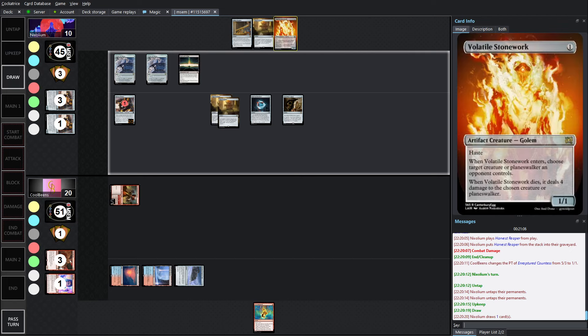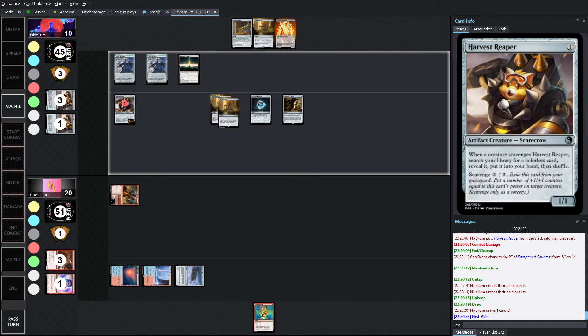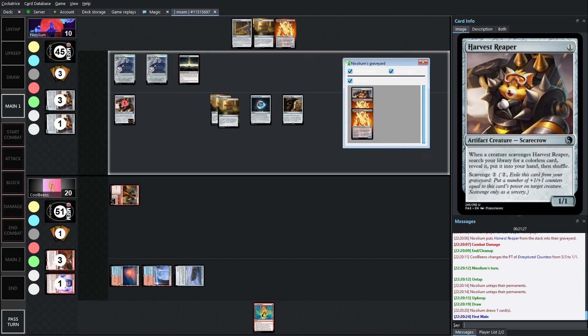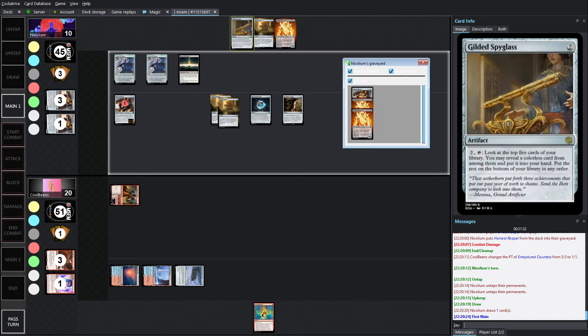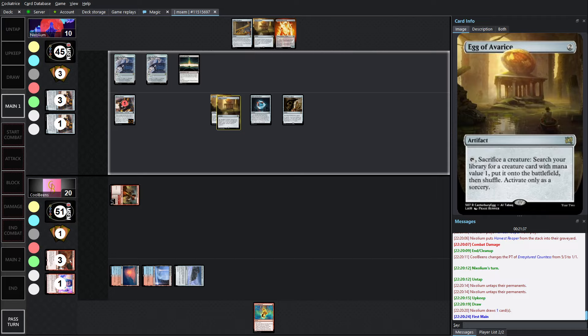We'll see what we draw. Drew the Volatile Stonework — that's interesting. Because of the eggs, you probably wish you hadn't drawn it, but you've only got 4 Harvests and 4 Stoneworks. The eggs can't get anything else because it only gets creatures. We've got 2 Stoneworks. There's a Harvest Reaper in the bin, a Harvest Reaper in exile, and one here — so we're at 3 and 3, with only 1 each left in the deck. Then your eggs are no longer doing anything.